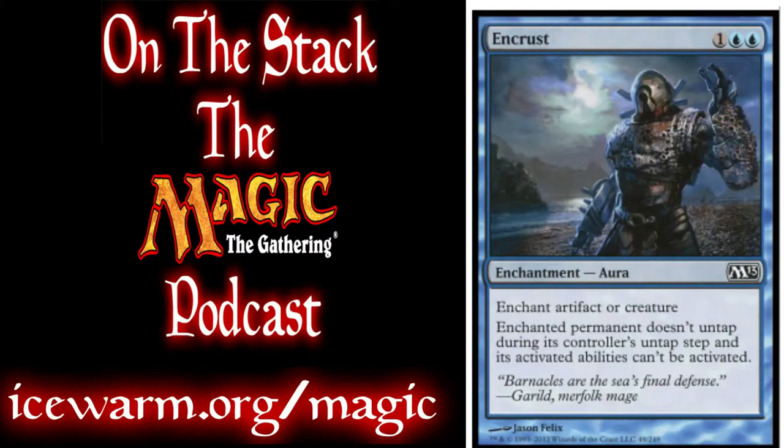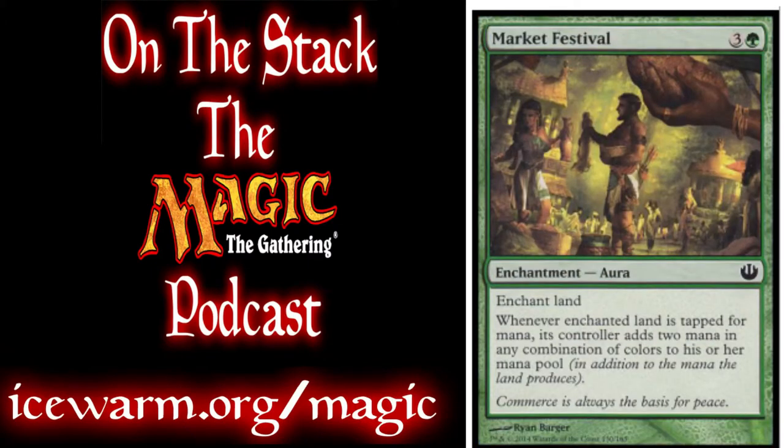Into our enchantments, we have 2 Encrust. You play this on a tapped creature and it can't untap or use any of its activated abilities. We also have Market Festival, an enchant land. When you tap that land for mana, it adds 2 mana in any combination of colors to your mana pool in addition to the mana it produces normally. So if you play it on a forest, you can produce 3 green — 2 from the enchantment and 1 from the land itself.